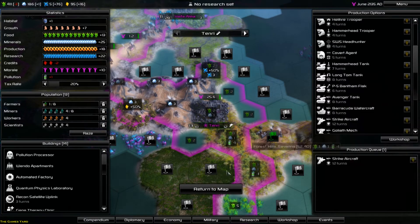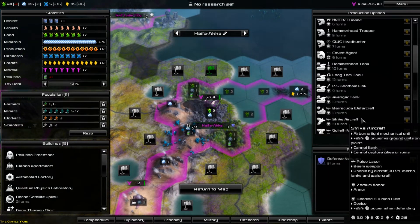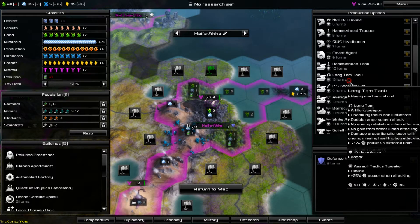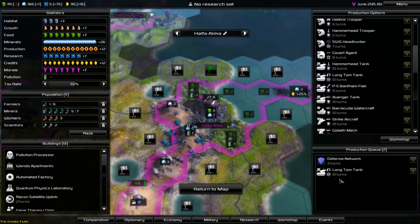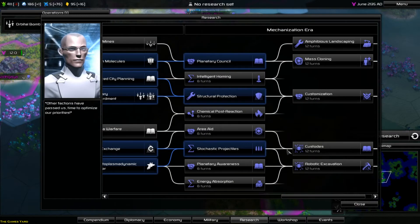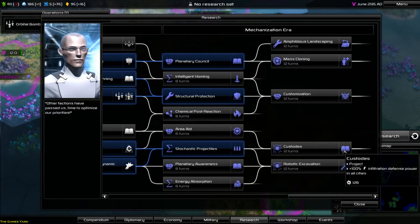I want to get some long toms, but I'm going to spread this out between the cities. I'm going to get some long toms here as well - a long tom, but not yet. I just want to see what our research opens up. Customization - four ranks for new units. I like that.